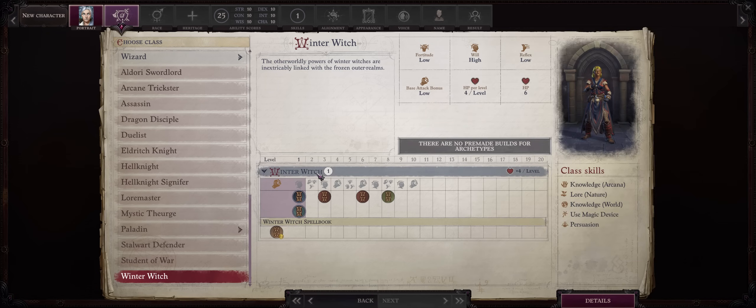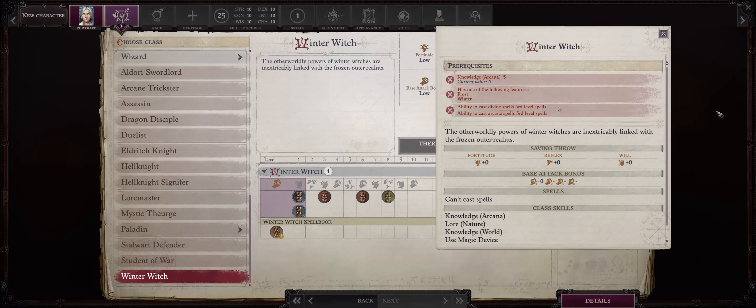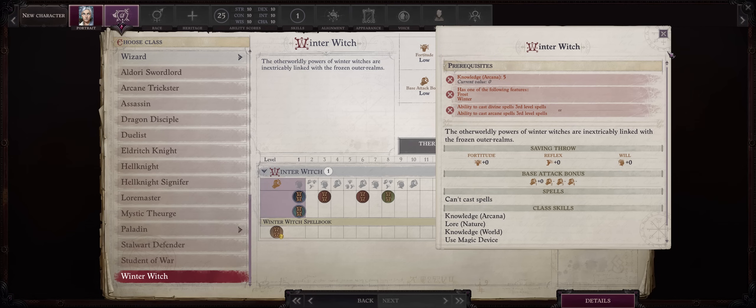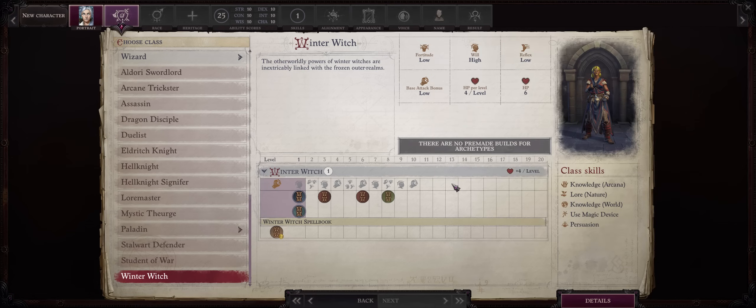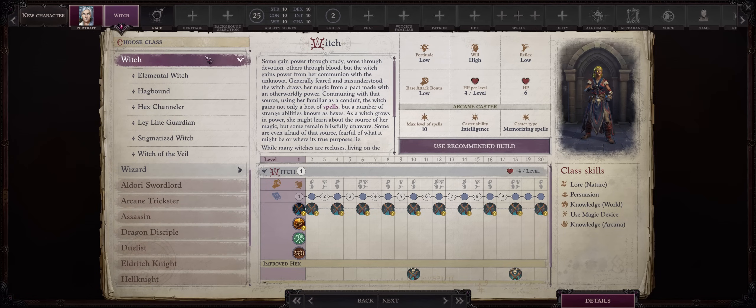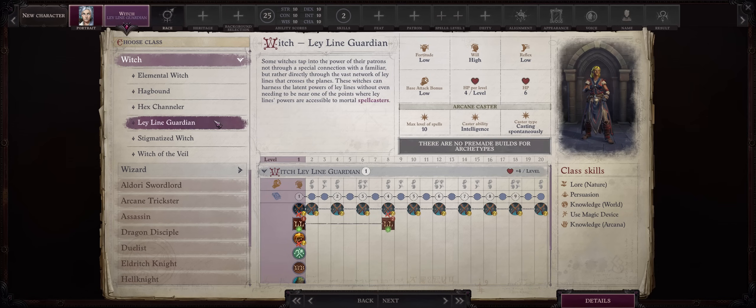Now, the Winter Witch Prestige class is kinda underwhelming, there's really no other way to put it. But because you can merge with either Lich or Angel, you'll be amazing regardless. Of course you can also go with Azata for some other spell boosts, but Lich and Angel are the top tier of the Mythic Paths. In any case, for this build I'll be going with Witch, and specifically the Ley Line Guardian archetype.